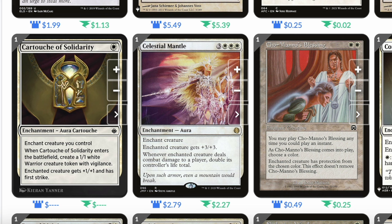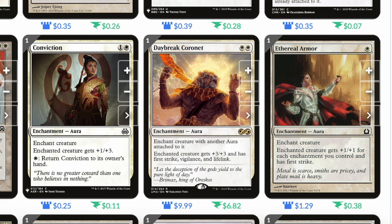Celestial Mantle: three white white white, enchant aura. Enchanted creature gets plus three plus three. When it deals combat damage to a player, double its controller's life total. Cho-Manno's Blessing: enchant creature, you may play it any time you could play an instant. Choose a color — enchanted creature has protection from that color. Conviction: one and a white, enchanted creature gets plus one plus three. Return Conviction to its owner's hand. This lets you cast it over and over to repeatedly trigger Light Paws and fetch two-mana auras from your library.